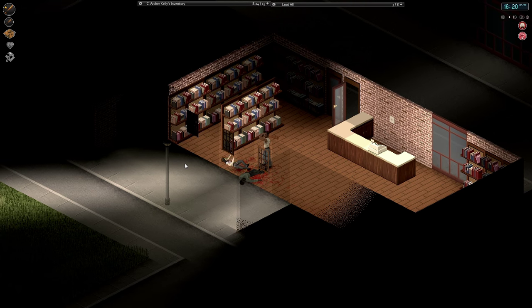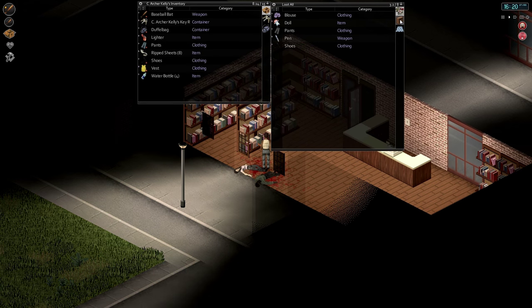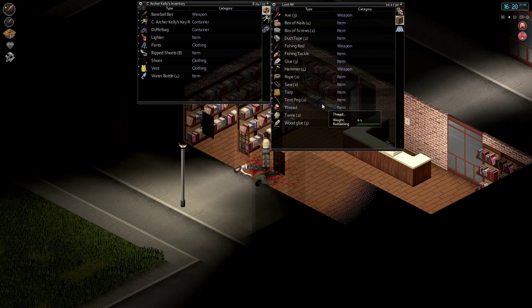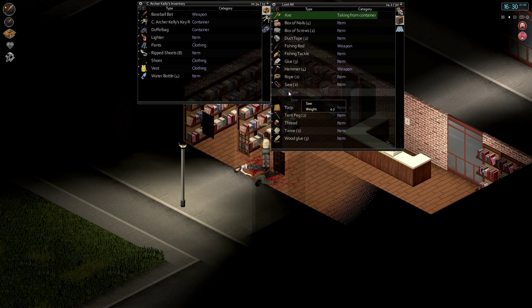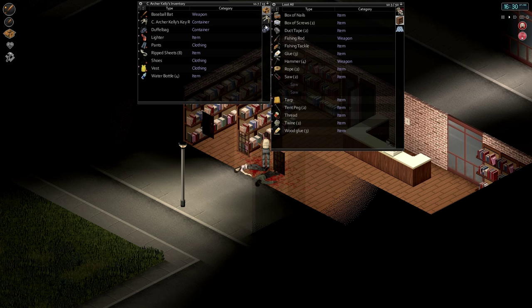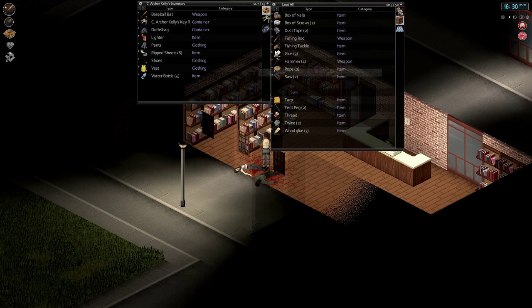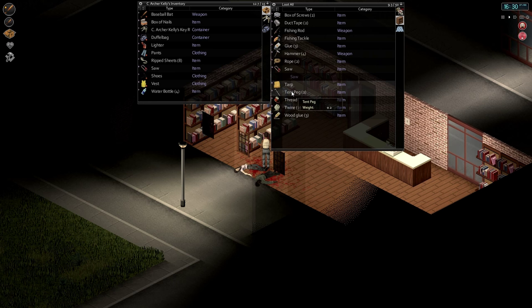I didn't realize this was all books — that's probably not as helpful as I thought. The other one has some crates, which is what I was looking for. Oh wait, those aren't books. This is everything we need right in one spot. Three axes, a whole bunch of boxes of nails, saw — I don't need two of those. We'll take a saw, take the rest of the nails, take the tarp and the tent pegs, and the wood glue.